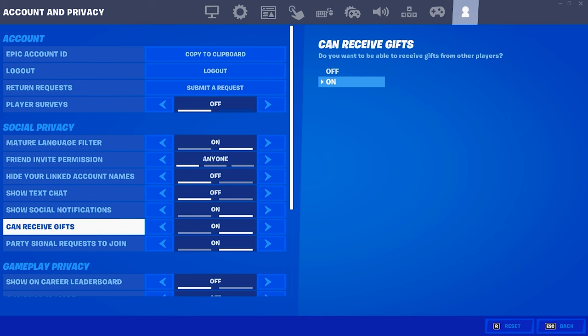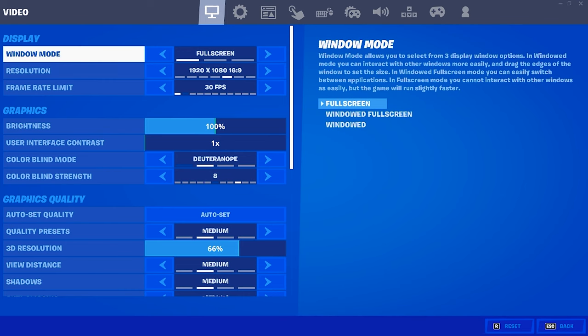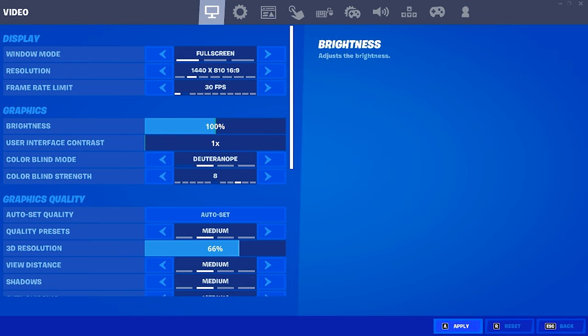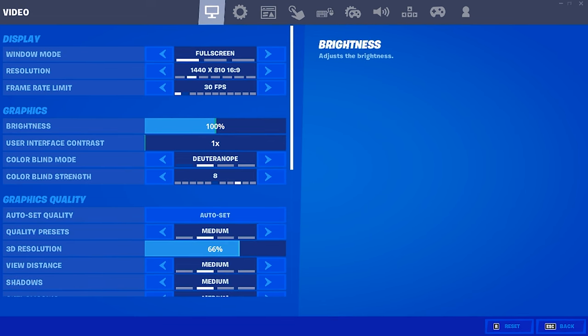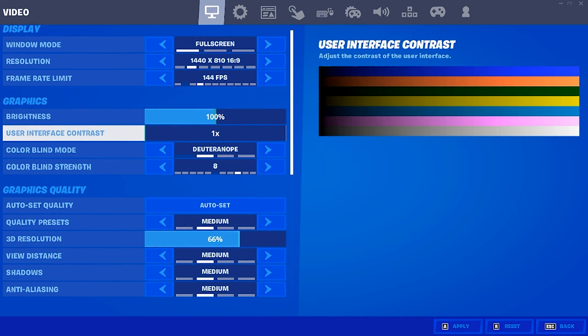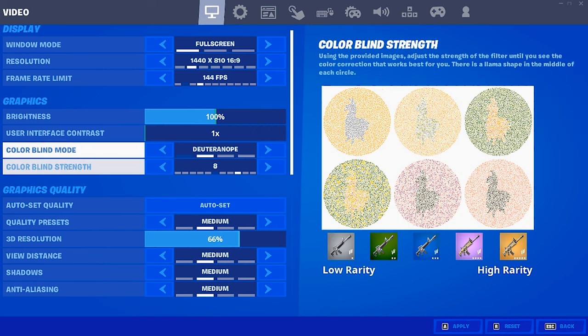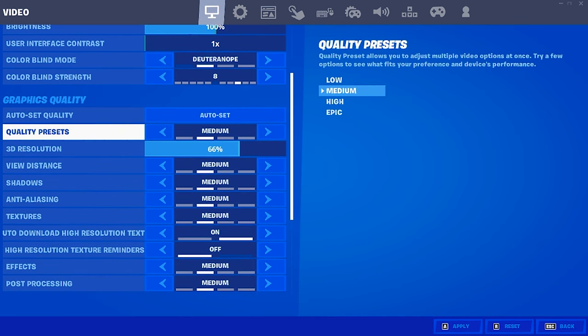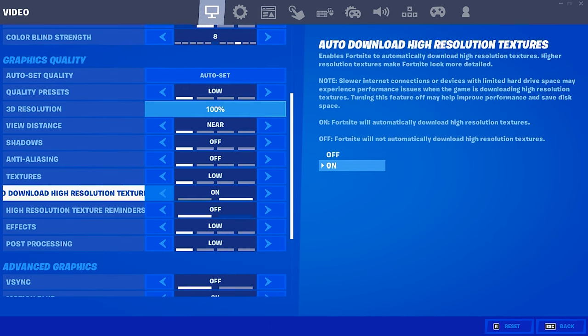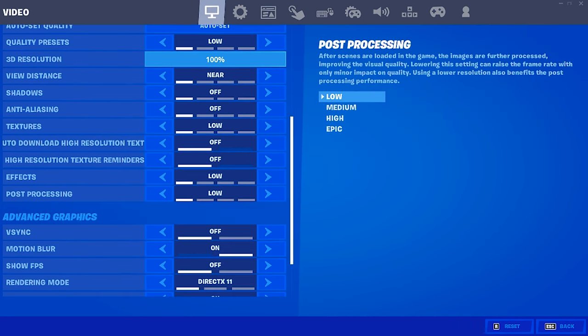Head into your video tab. Make sure window mode is on full screen. If you're using a stretched resolution, go back to your res — I'm using 1440x810. Set your frame rate limit to your monitor's highest refresh rate, mine is 144Hz. Brightness at 100, UI scale at 1x. You can use any colorblind mode — I'm using Deuteranope at 8. Set all quality settings to low. Make sure auto-download high resolution is off.